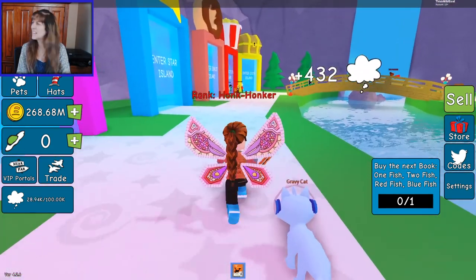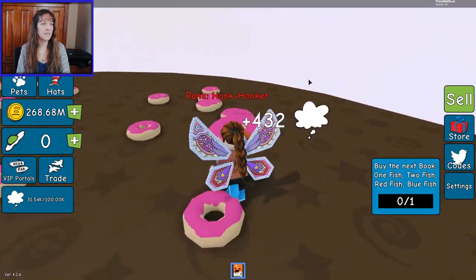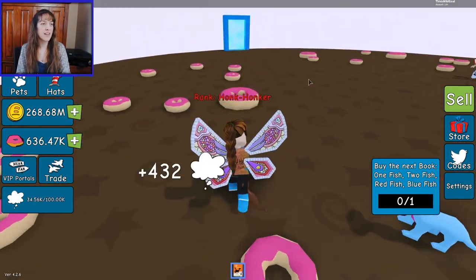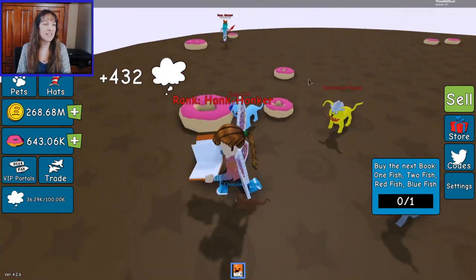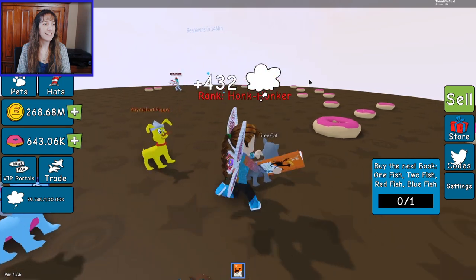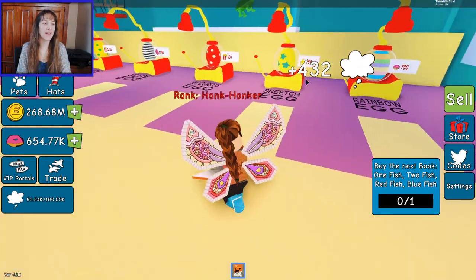I really need 750 donuts. Enter Donut Island, get pink donuts! I've got a couple already. Get this big donut right here, and don't forget the big donut in the middle — there's a big donut in the middle! We're gonna go get a rainbow egg — so excited!